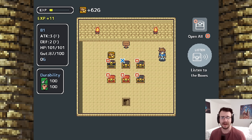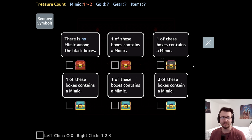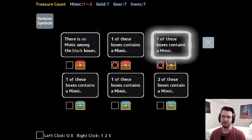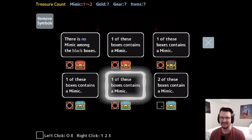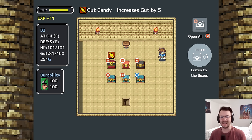Now I open all the non-mimics and gather my loot. I do need the loot because it's going to come in handy for combat later, and it'll make me a little bit more powerful. There is no mimic among the black boxes. One of these boxes contains a mimic — that is true by default. You're also telling the truth, which makes the no-mimic-among-the-black-boxes statement true. One of these boxes contains a mimic, one of these boxes contains a mimic, two of these boxes contain a mimic — that last one must be false. That is a funny puzzle.